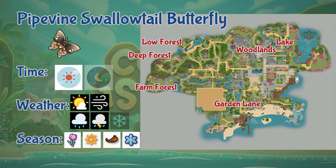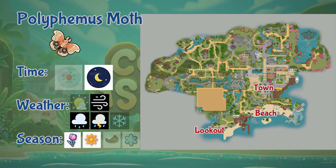Next is the Polyphemus Moth. This moth can be found in the beach, town, and lookout areas. It appears only at nighttime during rain, storm, and windy weather, and also during spring and summer seasons.